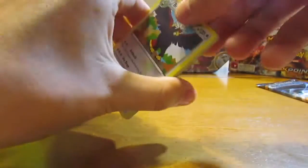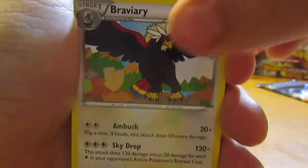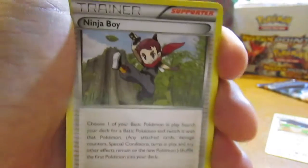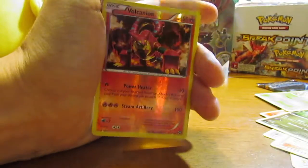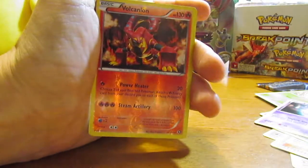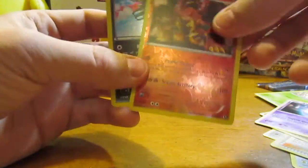Let's see what we get — hopefully a Full Art Professor Sycamore would be nice. So Braviary to start off. We have a Klang, a Ninja Boy, a Nosepass, a Litleo, a Dino, a Hoppip, a Litwick, a Holo Volcanion which is really good — this is a really nice card to pull. And then we have a Bisharp Holo, so not even bad out of the first pack. We got a really nice Reverse and then a Holo, can't really complain there.